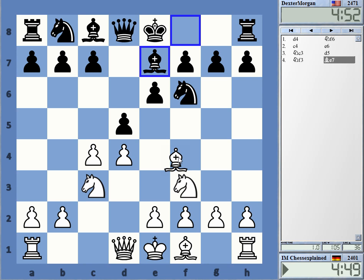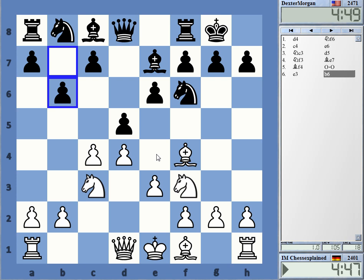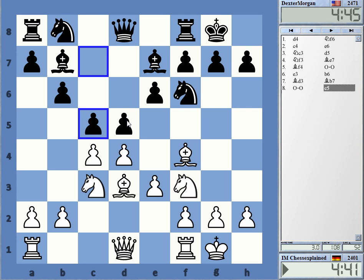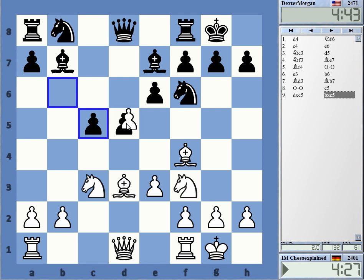Let's see — bishop f4, Queen's Gambit Declined. He's going for b6. That's a good line, especially if you want a fighting position with black. So I'm just going to keep it simple here — queen e2 or take first, I'm not sure. I can also take first.